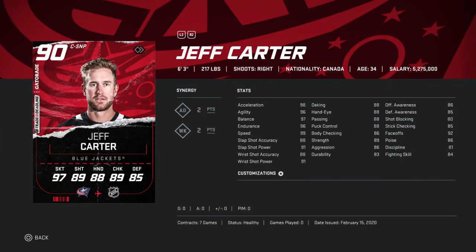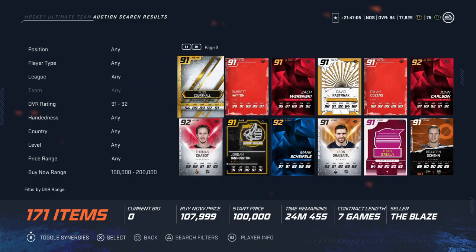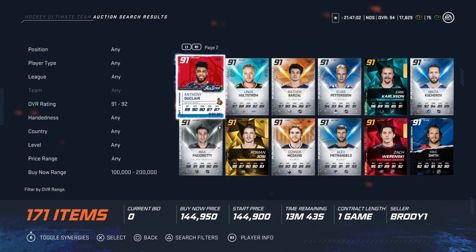Lastly in the 50-100k bucket, we've got the 90 overall Jeff Carter at 6'3" 217. You can go with the trade deadline or flashback version — they're going between 75 and 80k. He's got essentially 99 skating with high 80s slap shot and wrist shot, all 88 hand stats, and 92 face-offs at 6'3" 217. Great card.